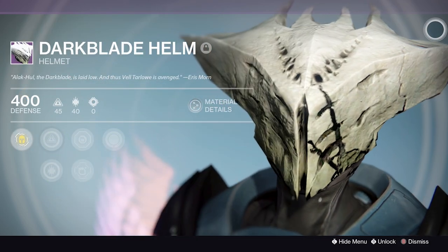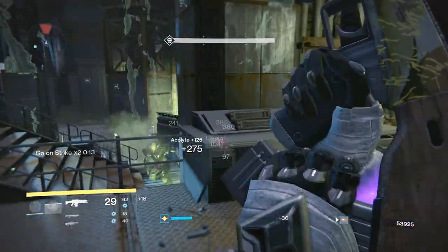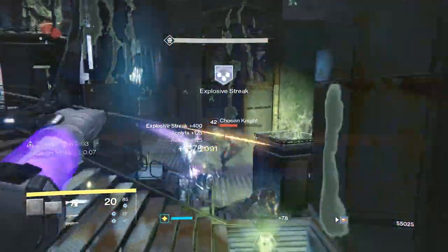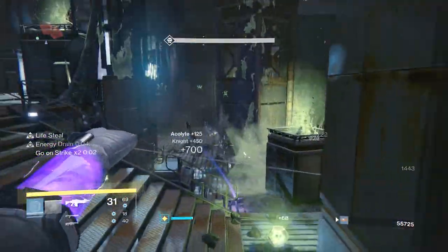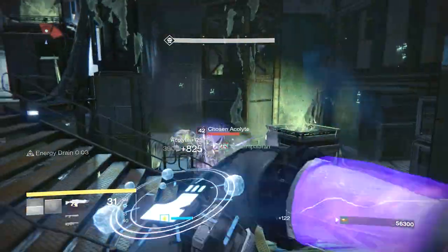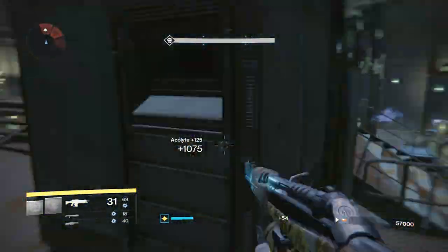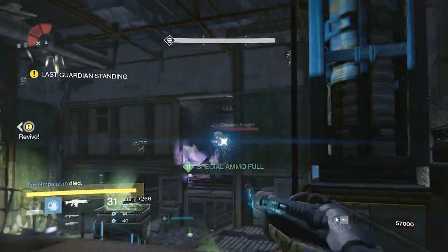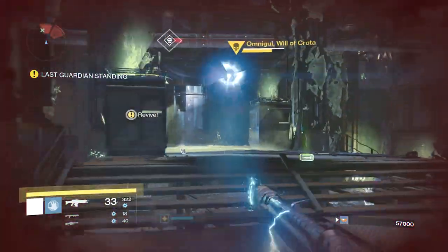That about sums it up. There are some additional random class item drops you can find, but they aren't named specific pieces for a particular strike — just older vendor or blue gear which have been updated and can drop from any chest at any time. So that is a breakdown of all strike-specific named pieces of gear in Destiny. If you found this useful, a thumbs up is super appreciated. Let me know in the comments what your favorite strike-specific loot drop is. Consider subscribing to keep up to date with Destiny content. Thanks for watching and have an awesome day.